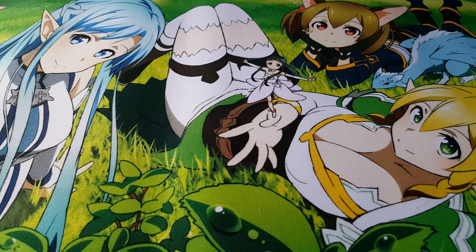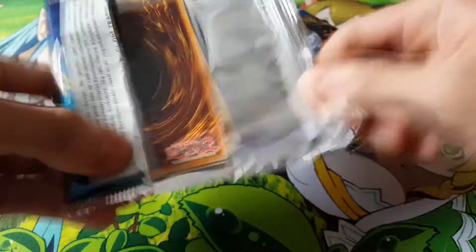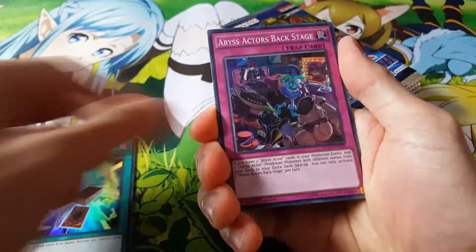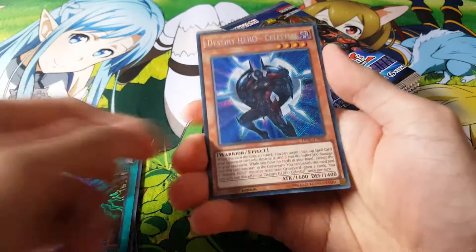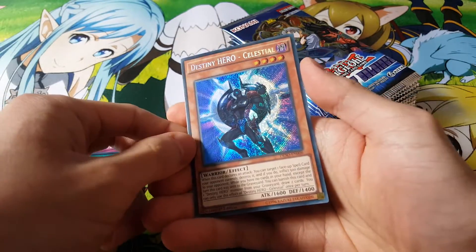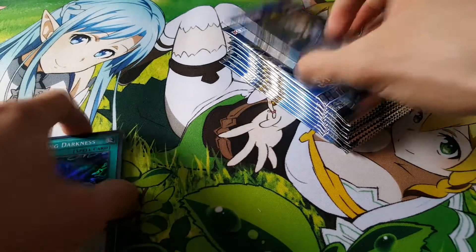Let's move on to the second side of the box and see what we can get. Dark Lord Marie — changed the name to Dark Lord so that it would work with the deck. There we go, a Destiny Hero Celestial, just when we were talking about it. Really nice card, actually. Hopefully I can get another one.